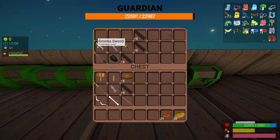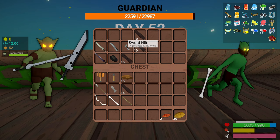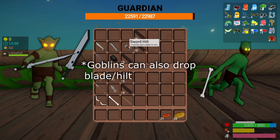For Gronk's sword you're going to need a blade, a sword hilt, and 10 dark oak wood. You can get the blade to drop off of Gronk himself, and the sword hilt can also drop off him too. I've seen both the blade and sword hilt drop off different mobs as well. You also have a chance of getting the entire sword complete dropping off of Gronk after you kill him.